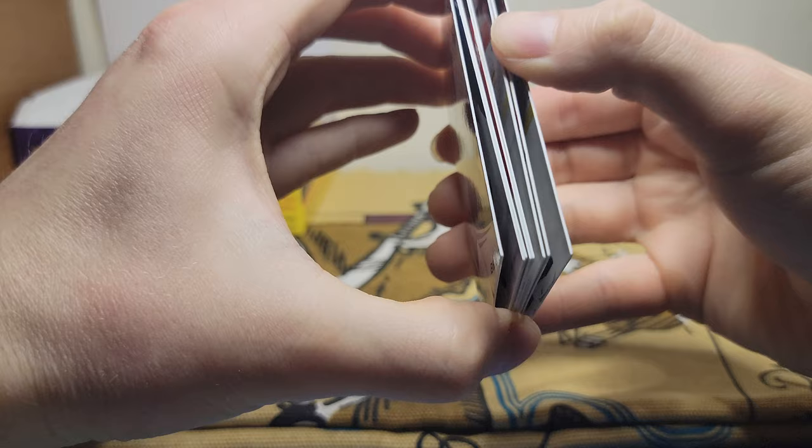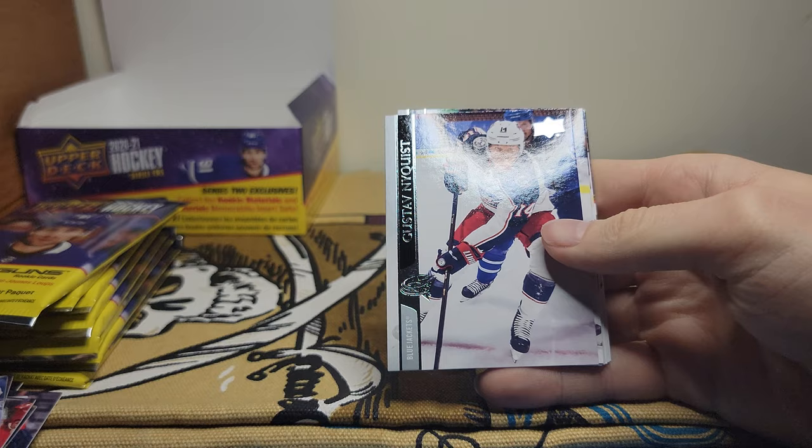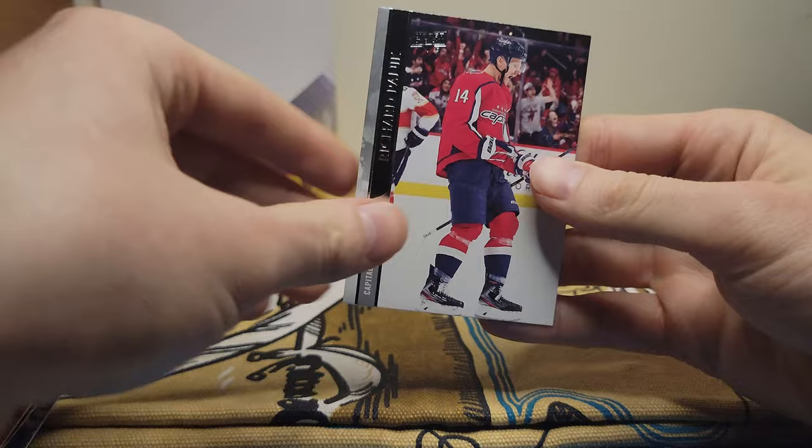I want to be careful with these cards, but they really do just get so sticky. There we go — Vasilevskiy, Gustav Nyquist, Oscar Sundqvist, Tyler Bozak, Jake Virtanen, Derek Ryan, Andrew Mangiapane, and Richard Panik. So base pack there.